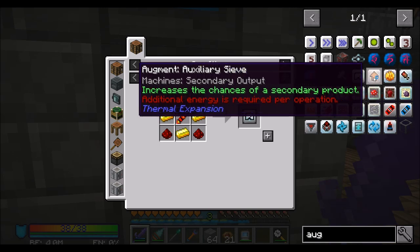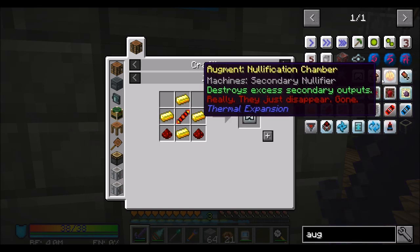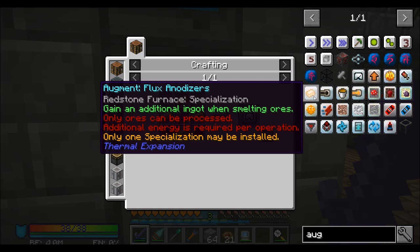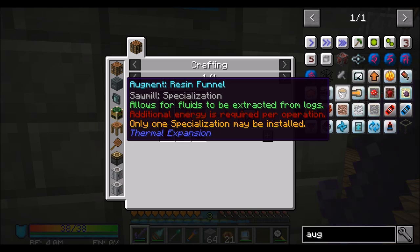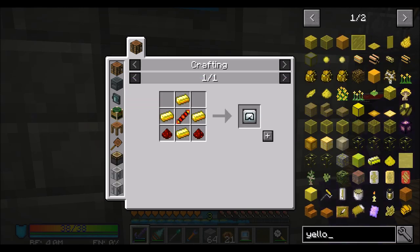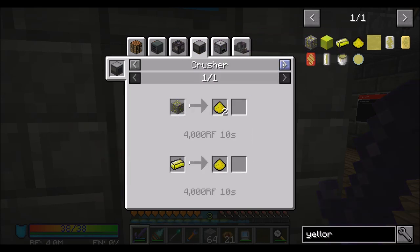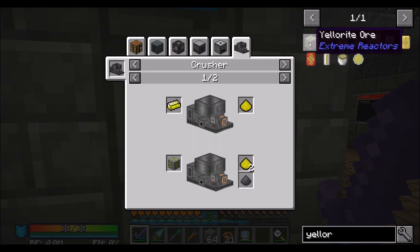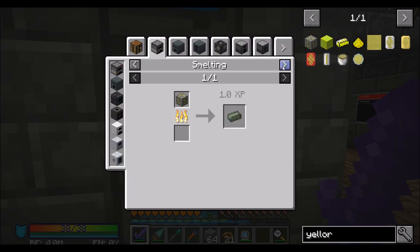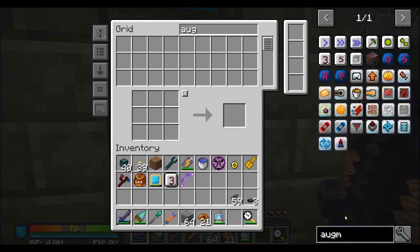Some other things we could get — increases the chance of secondary output, destroys the secondary output when it's over a stack, more food cooking, additionally when it's melting ores. This guy is extra processing, which is kind of neat. We might want to get into quadding ores — we can quadruple ores. I wonder if it works with Elorium. Elorium dust — there's a sag mill and a crusher recipe for it, but that's a bummer. It doesn't seem to work with Elorium.